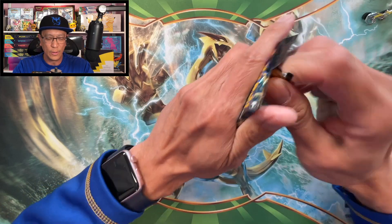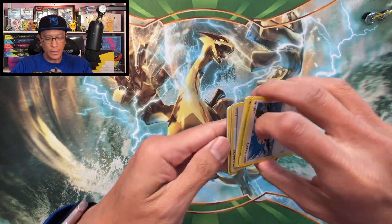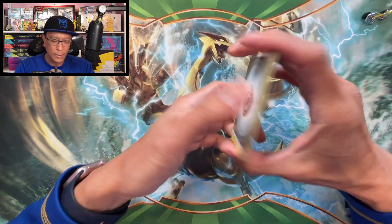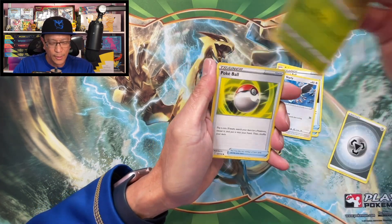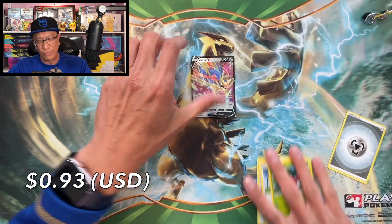There's the code. One, two, three, four. Metal energy, electric, Lost Vacuum, Great Ball, Starly, Scyther, Pokéball, Yangoose, Shrubby, Pokéball, reverse holo, and a Zacian V.